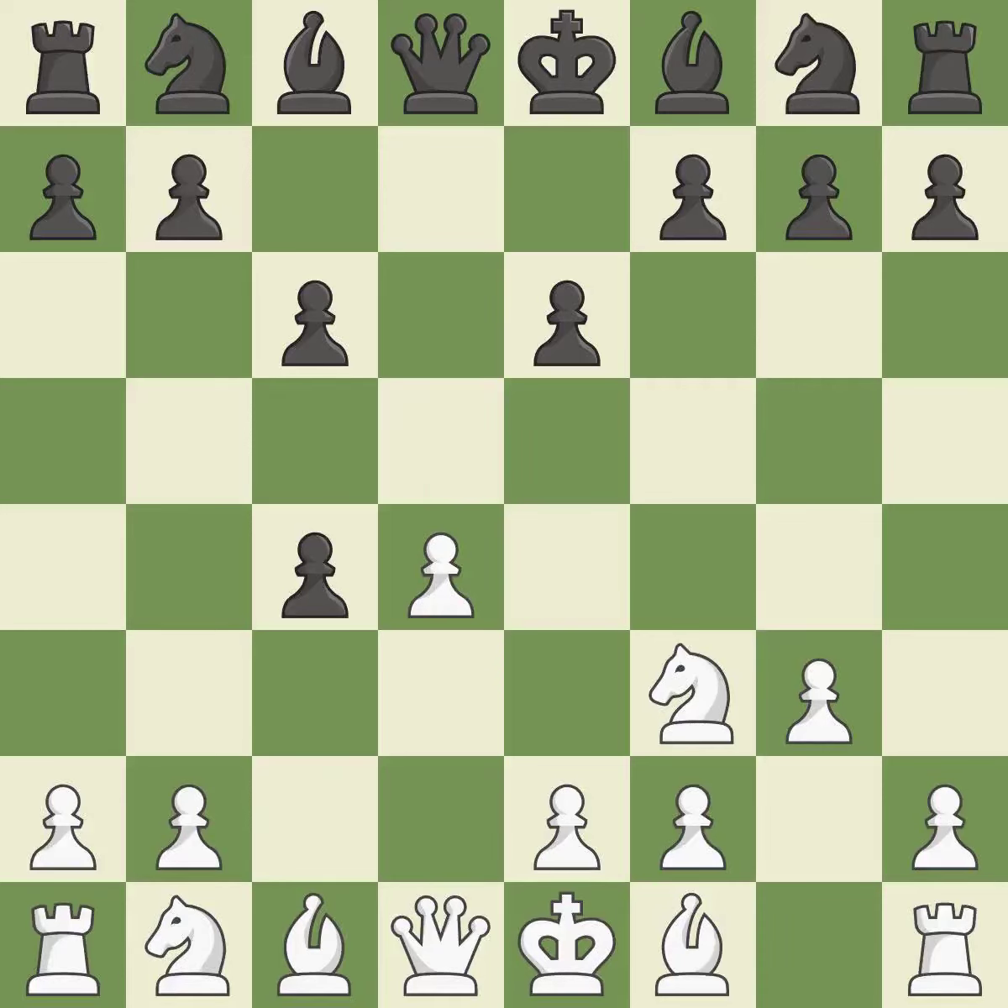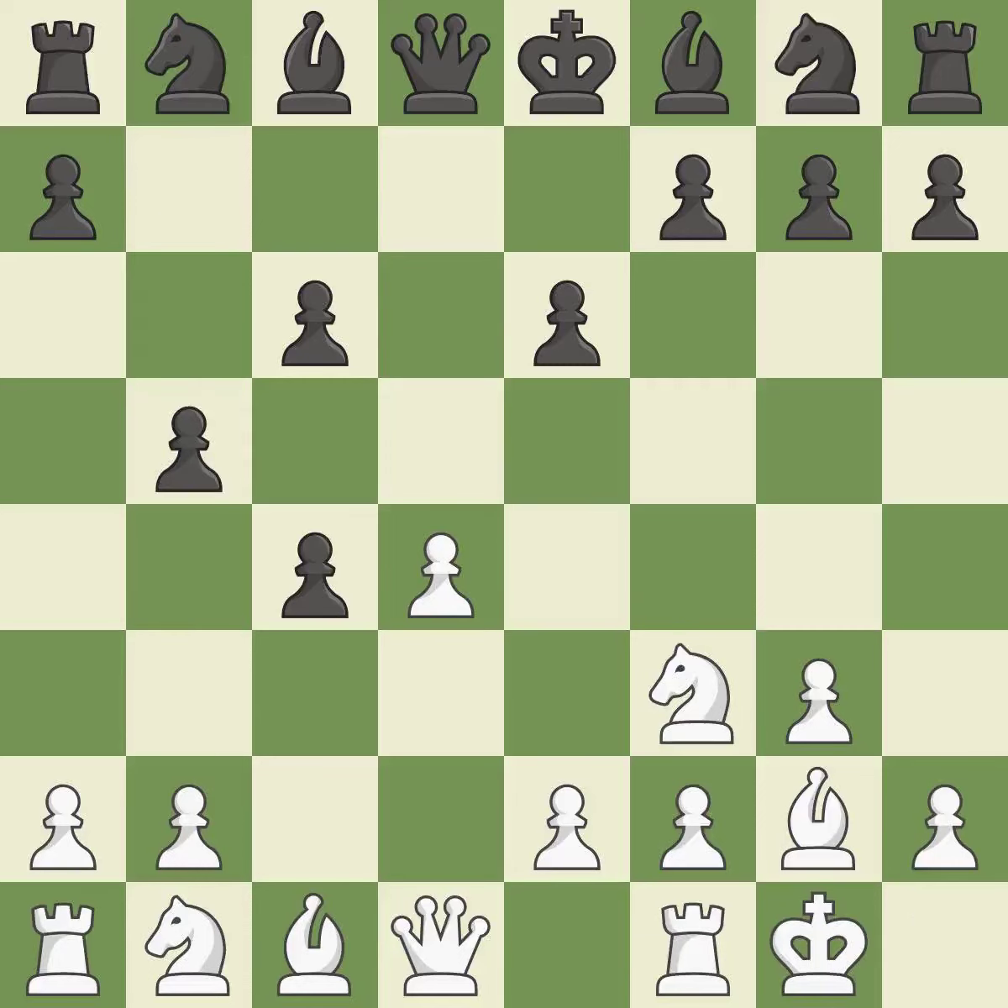That was a free pawn. By positioning the bishop on a potent diagonal, this fianchettos the bishop. Castling gets the king to a safer square, out of the center of the board, while also developing a rook. Castling kingside tends to be safer because the king is further from the center. By moving a bishop from its initial square, this activates it.